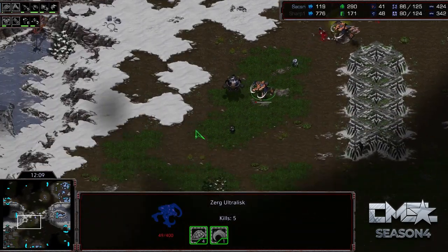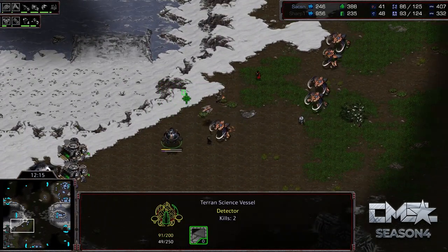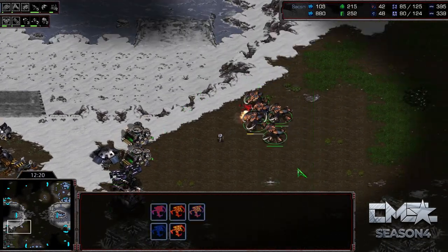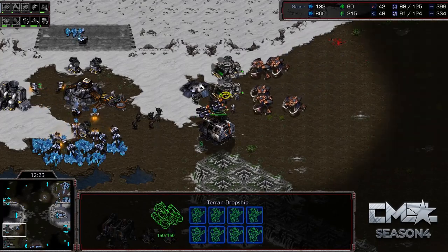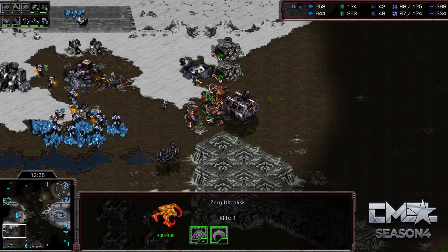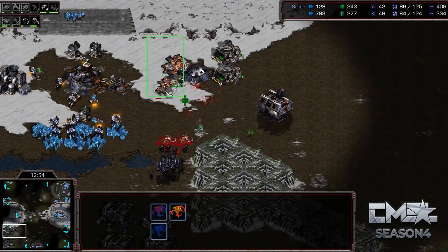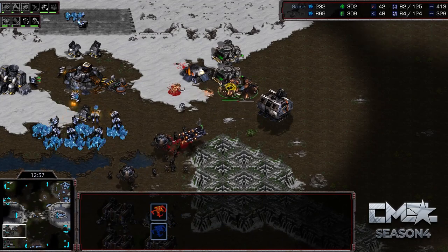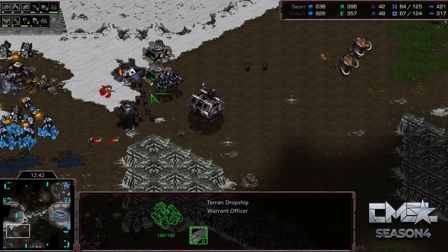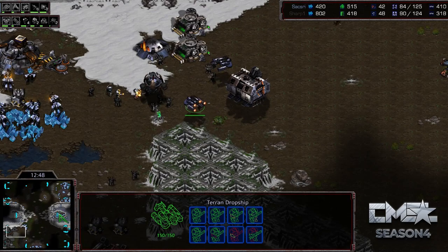A lot of damage was done to the Ultras, but he didn't really kill all that many, so everything is still relatively even in this game. I would say maybe a slight advantage to Saxry. He sees the double dropship, which is actually kind of brutal, and he has to unload the dropships to actually fight these Ultras, so Saxry sacrifices a bunch of Ultras — loses three of them right there, not getting that much damage, but slowing down the two dropships is key. He's killed off some of the Science Vessels as well, but knowing there are dropships tells you he wants to attack the main base or the third base.